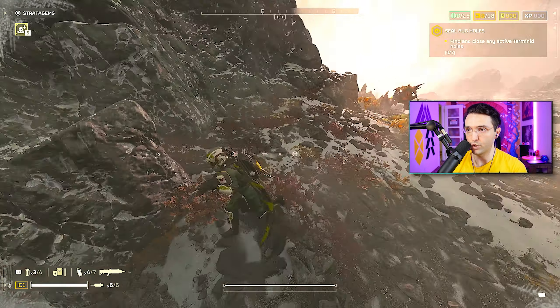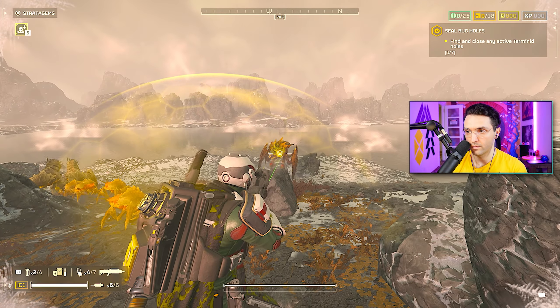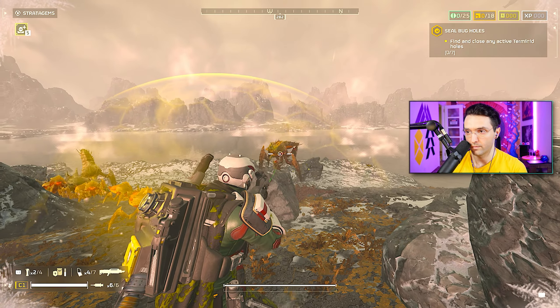Let's take a look at the big guy. Gonna stun him. Seven, eight, nine — nine bullets to take his head off. It's pretty cool. The only thing that would make this weapon better is the actual amount of shots you get per magazine. But yeah, it definitely clears enemies much easier now. The difference is night and day.